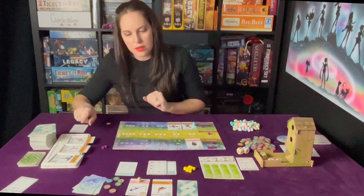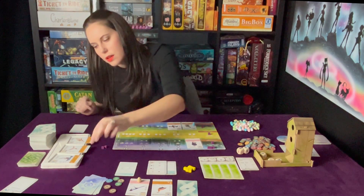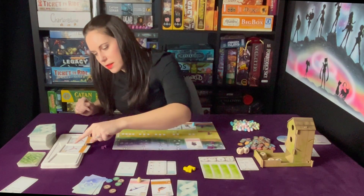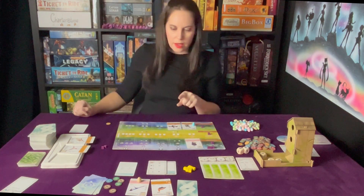They get all the birds that match their rule, which is birds with colors. So the Purple Martin, Scissor-tailed Flycatcher, Mourning Dove - that's it for that.